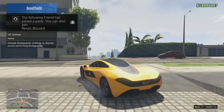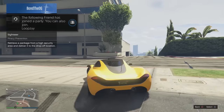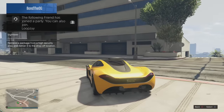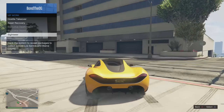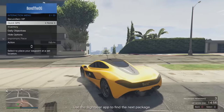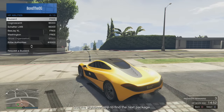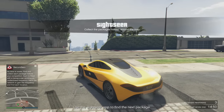As you can see I don't have much VIP time left, so what you guys want to do is switch between hostile takeover and sightseer, because these two make the most. I'm just going to quickly start one now. A buzzard is probably the best option to do this as quickly as possible.